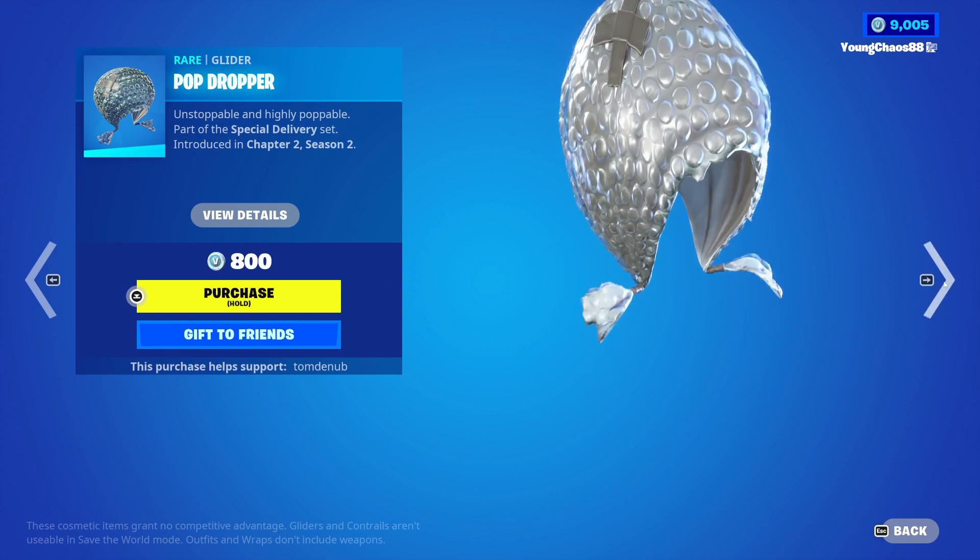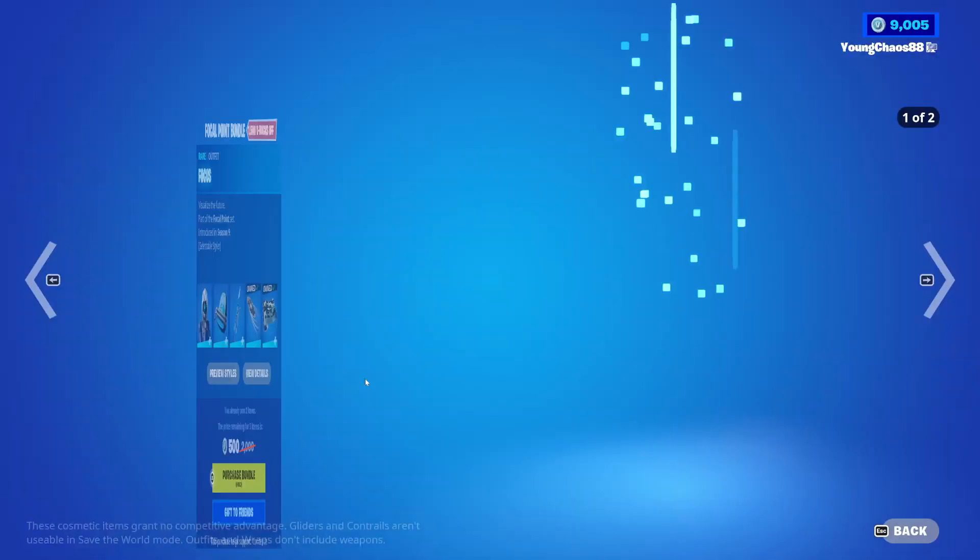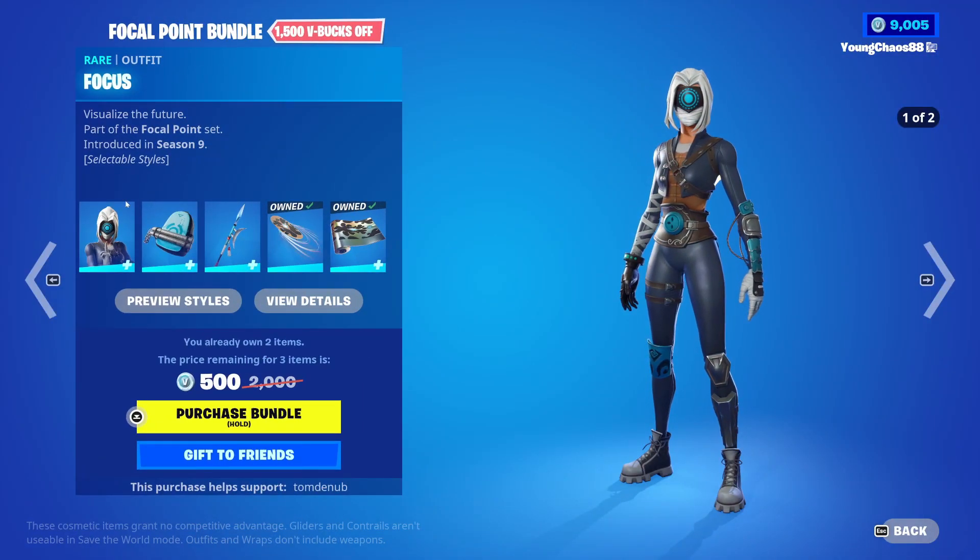Boxed Basher is reactive as well. Pop Dropper is a regular 800 V-Bucks — a pretty cool one there. And Cracked Cardboard is returning for 300 V-Bucks.